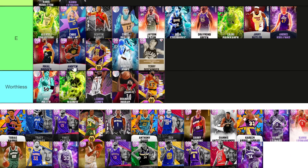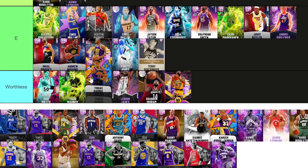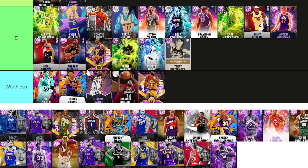Thurl Bailey — E tier, he's got length, that's it. Tobias Harris — you stink. Franz goes up — he was good for a budget card. Is he better than Franz? It's close.